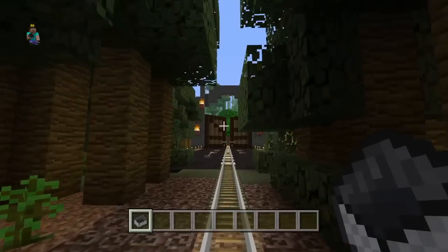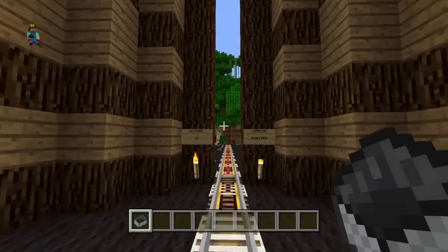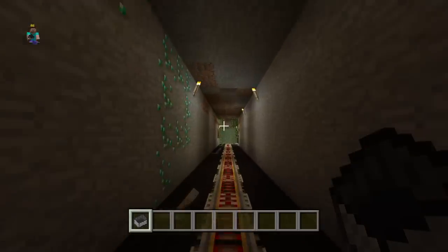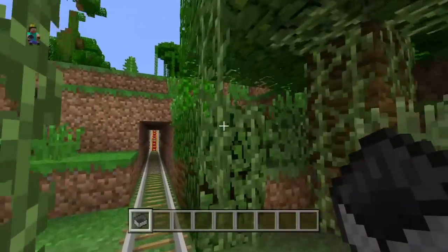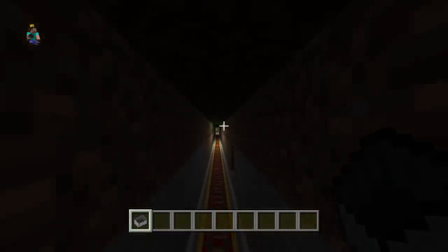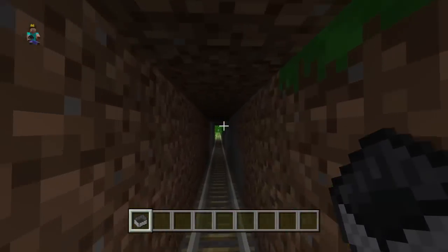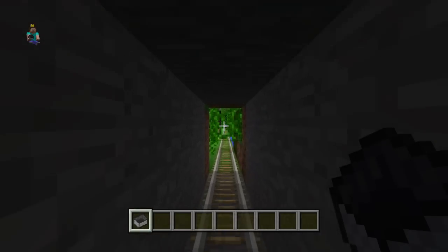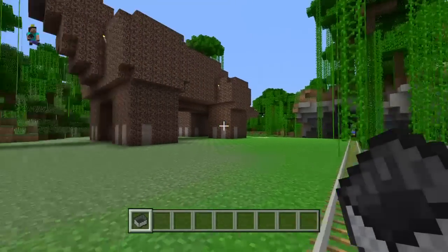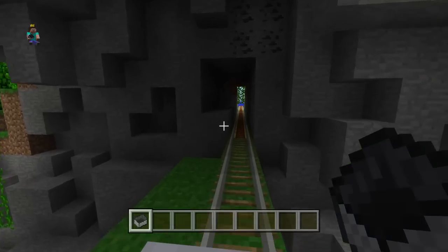We should be approaching the main gates now. So we started building this probably about a year ago. It's taken both me and my fellow YouTuber James Hawkins a good year to build, and we've built all of the main attractions from Jurassic Park 1, Lost World, Jurassic Park 3, and Jurassic World. Here we should be approaching our first look at the dinosaurs — the Brachiosaurus. You can see it's grazing. Looks quite good, and that was our first little attraction.